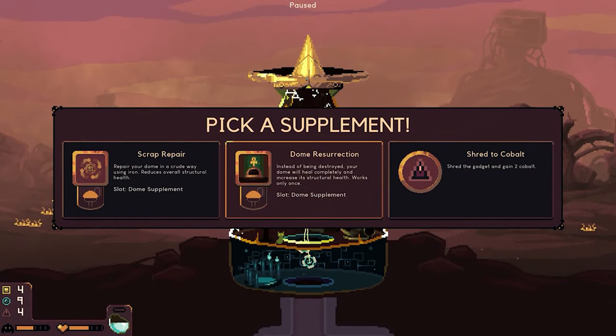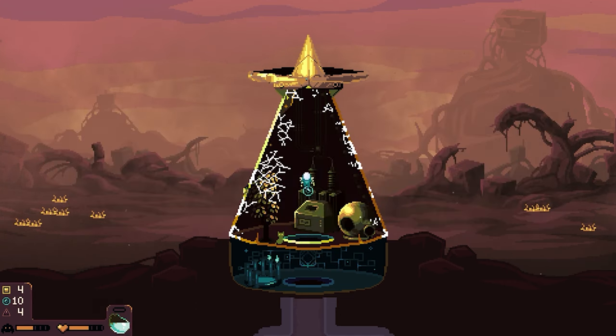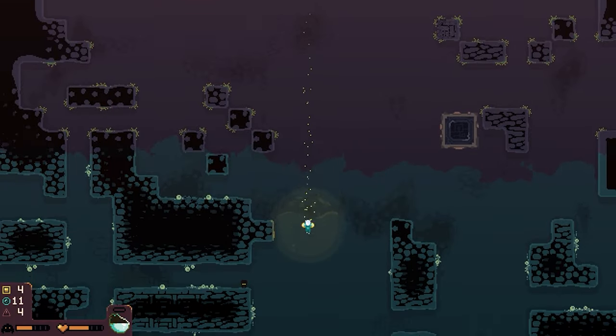Let's see — pick a supplement. Scrap repair: repair your dome in a crude way. Dome resurrection: instead of being destroyed, your dome will heal completely and increase the structure health — works only once. Absolutely, that's a good deal — I can't say no to that.